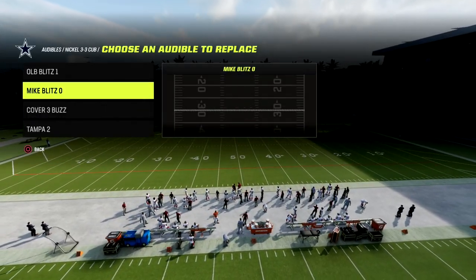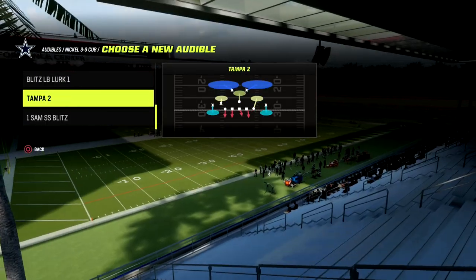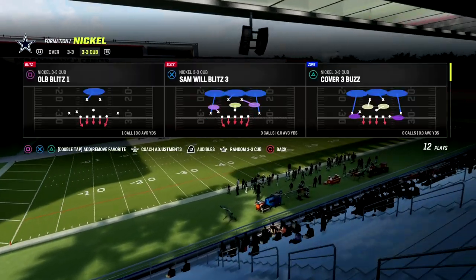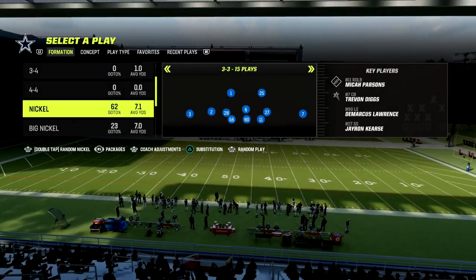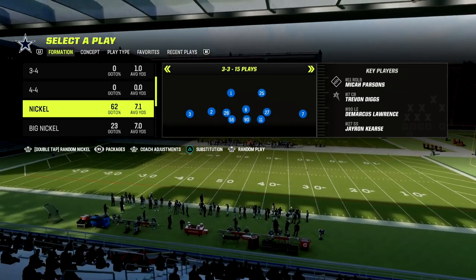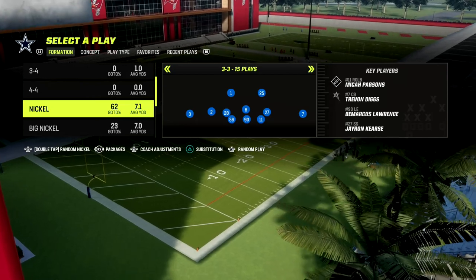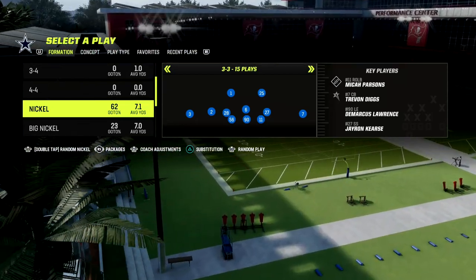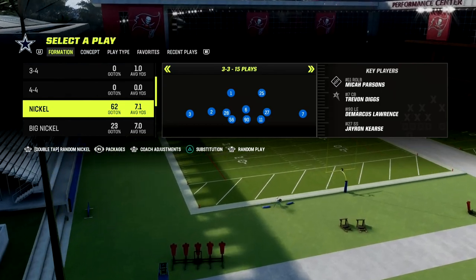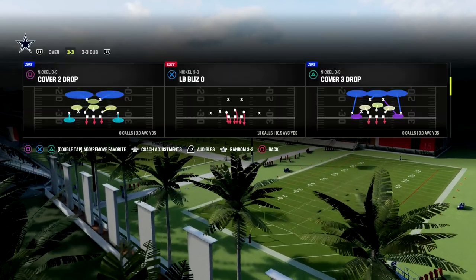All we're going to do is put match coverage into our audible menu — we can put in cover four show two. But the main play we're going to be going over is the Mike Blitz Zero. The reason why we want to run this defense out of the 46 playbook is because it's going to allow us to get significantly better adjustments whenever we audible down into the 3-3 Cub from the Nickel 3-3. We're also going to be able to sub in safeties, which gives us more coverage options on the field.